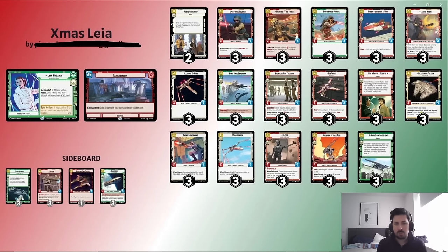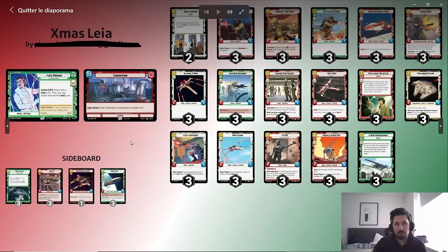In the later stages of the game we try to finish with direct damage like For a Cause I Believe In, and also apply U-Wing Reinforcement. I think U-Wing is particularly strong in Leia because she really benefits from a very wide board — the more units on the battlefield, the more she can use her leader ability. We've built the deck to perform particularly well with U-Wing Reinforcement.